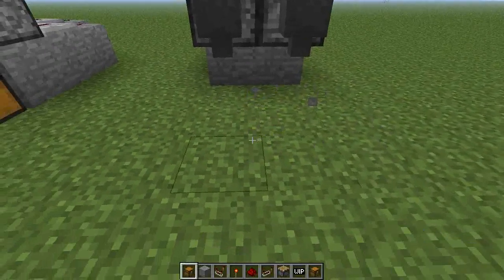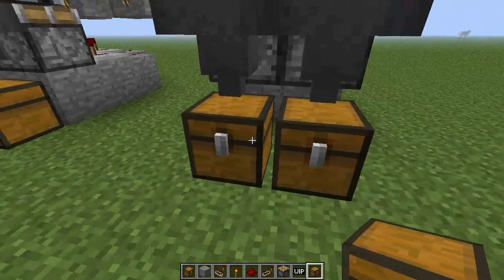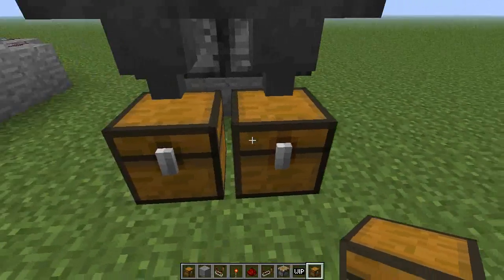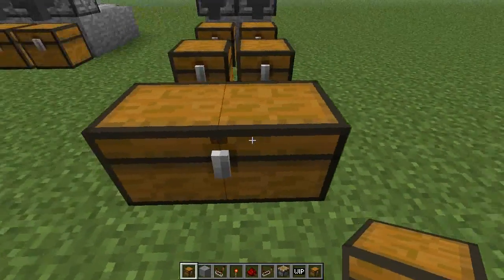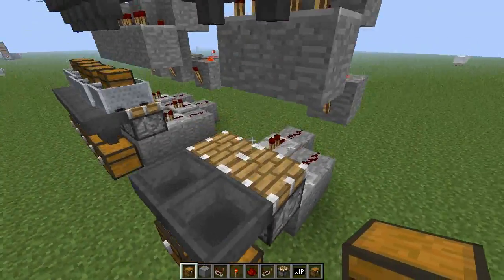Then we're going to be using a regular chest and a trapped chest, just alternating everyone. Simply because we don't need to send out a redstone signal — we're only doing this so that we can put the chests directly next to each other. You can't do that with regular chests; they join. So there's another use for those.